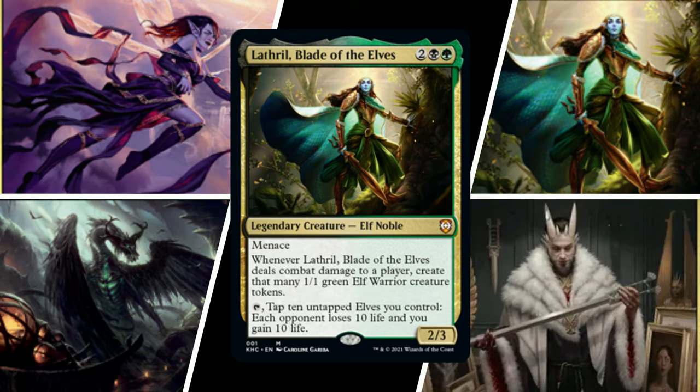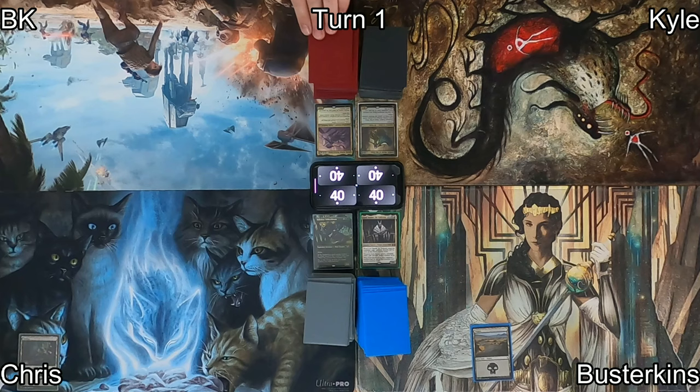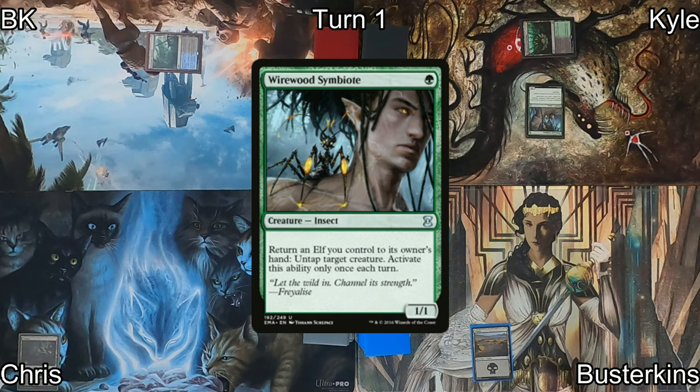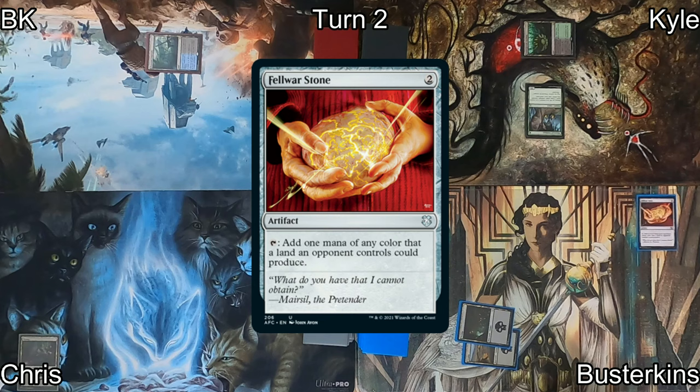Busterkins' weighted dice won the die roll because he just can't not win. He plays a swamp and passes to Chris, who also plays a swamp. I drop a Drowned Catacomb tapped and pass to Kyle. Undergrowth Stadium hits his battlefield, and he casts Wirewood Symbiote — which incidentally is not an elf, but it can return elves to his hand. On to Busterkins' turn two, he plays another swamp, then casts Felwar Stone, which can add any color mana that his opponents can produce.